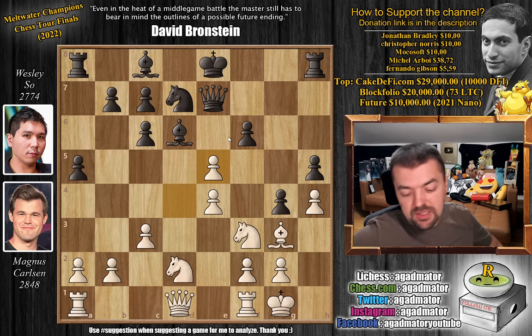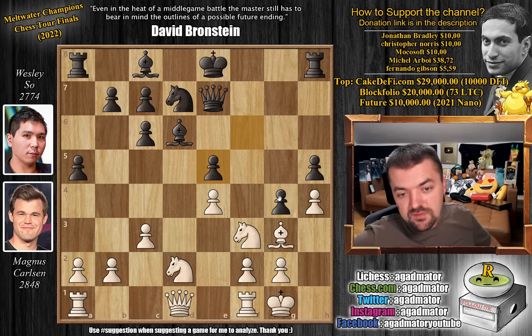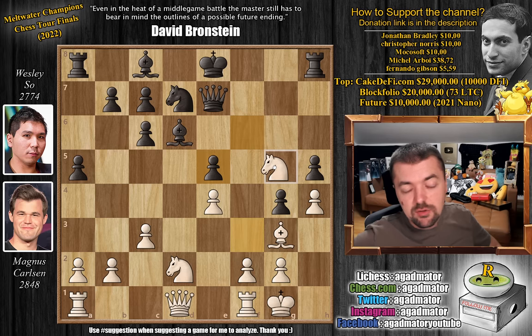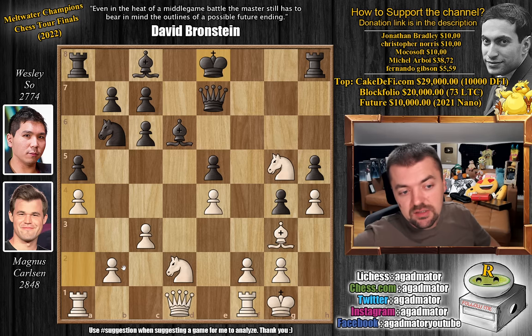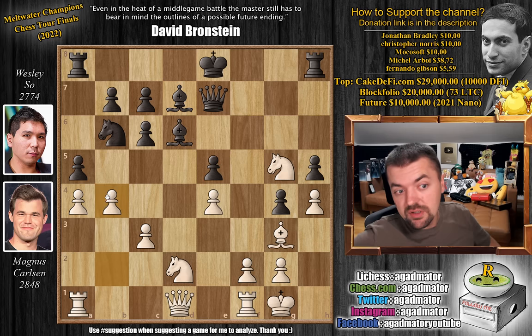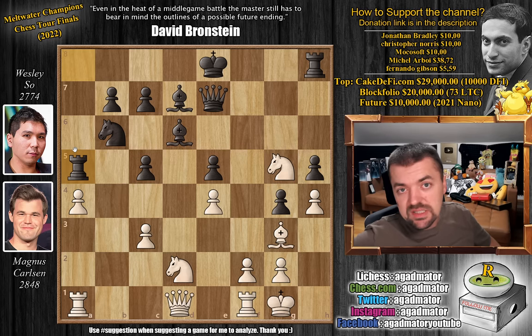After d captures on e5, Wesley just played f captures on e5, relinquishing control over the g5 square. So now Magnus doesn't have to go back with the knight — he goes knight to g5. Knight to b6, and a4 now, paralyzing the queenside as well. Regardless of whether Wesley castles or not, Magnus is preparing pawn to b4. Bishop to d7 and pawn to b4. We have pawn to c5, threatening to capture on b4 and asking Magnus to decide whether he wants to capture on a5 or play something else. Magnus does capture — b captures on a5. Rook captures on a5, giving Wesley the semi-open a-file, and now queen to b3.